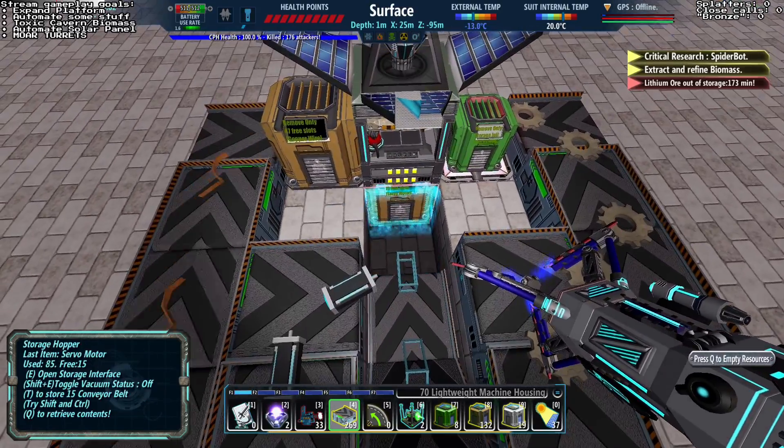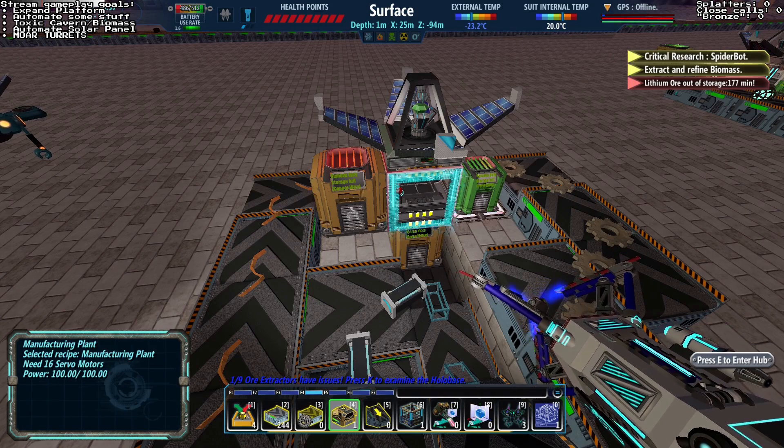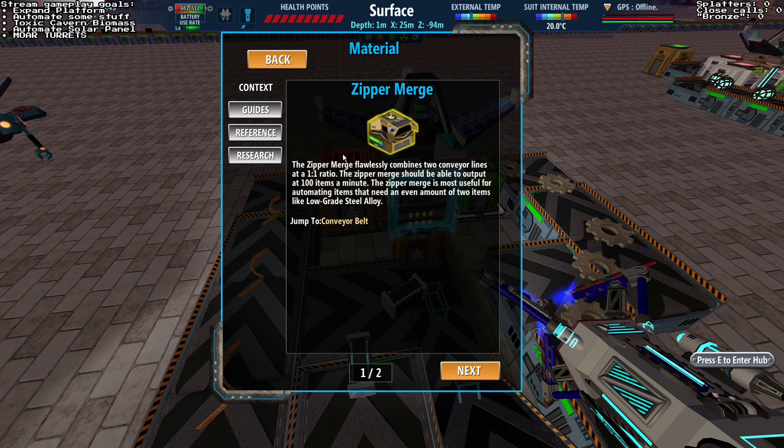Wow, so how do I do this? Okay I have an idea — I'm going to use this thing: the zipper merge. Guaranteed to combine two conveyor lines with 50 percent... it says it flawlessly combines two conveyor lines in a one-to-one ratio.